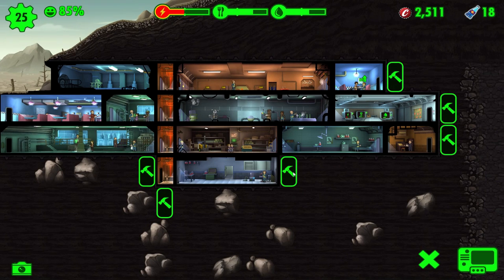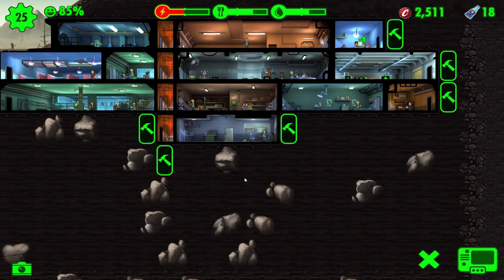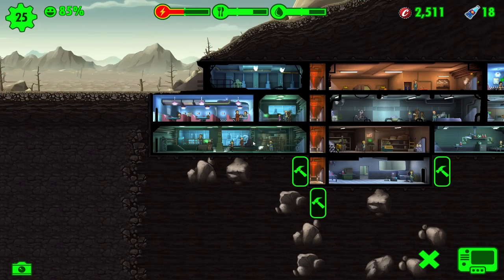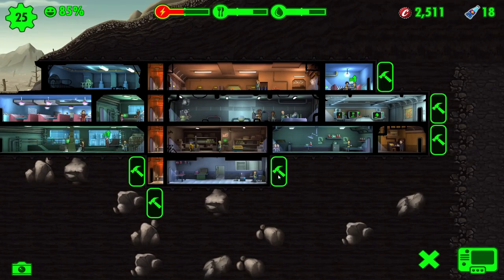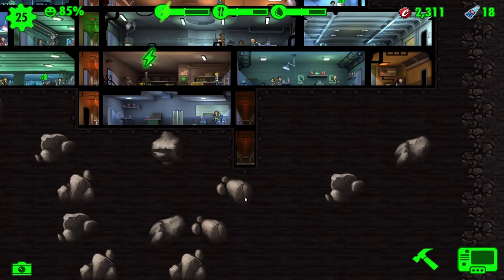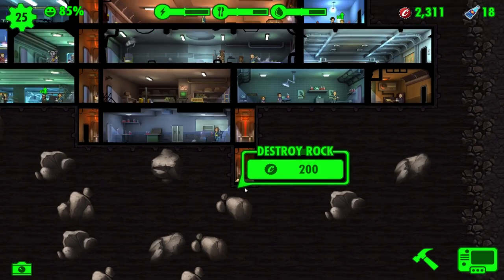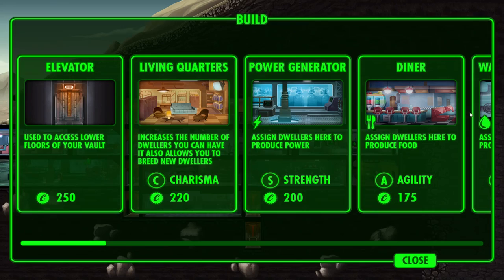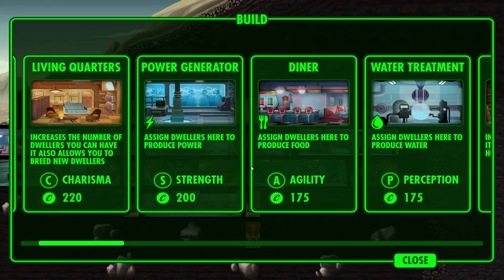Right here. That might kind of mess with us because we can only fit in a two-size room, but that's okay. We technically could still only fit in a two-size room, but we get three sizes per level, so that's good. There's a rock - we're going to have to destroy some of these rocks pretty soon. That's going to be costing caps if we want to keep expanding. Back to the building then, lads.